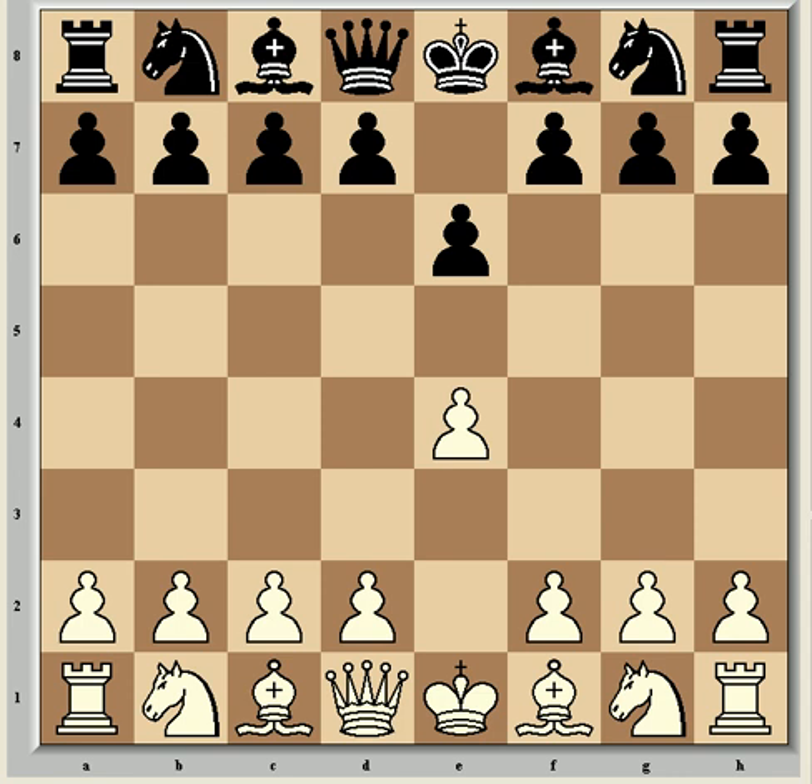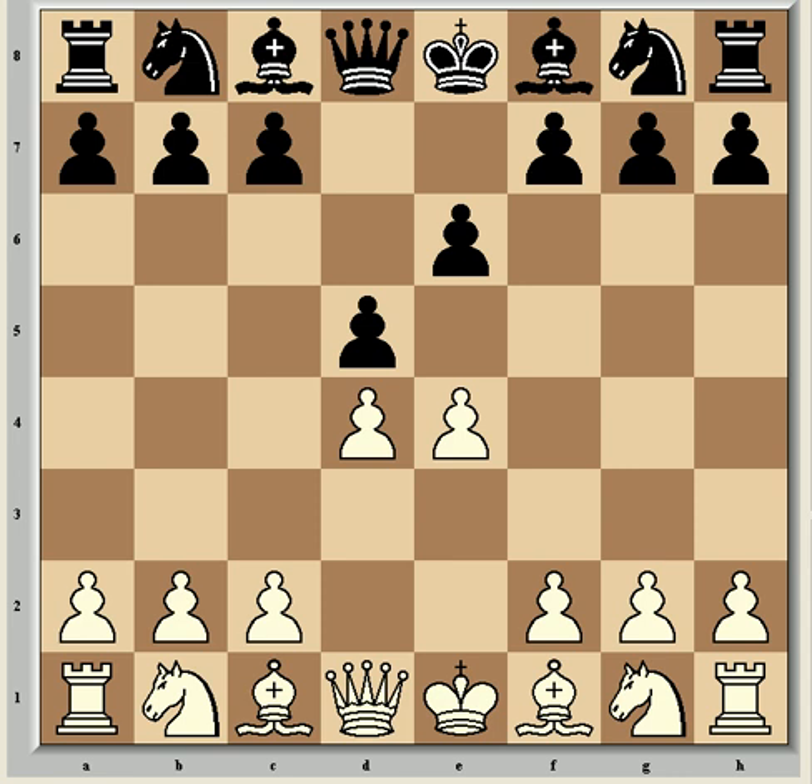Fischer, aged 17 at the time, had become a grandmaster about 18 months previously. He had the white pieces and opened as usual with e4, after which came e6, so the French defence, and in particular after d4, d5, Nc3, and Bb4, the infamous Winawer variation, which gave Fischer trouble throughout his entire chess career. Part of the problem was that he consistently played the same openings, so his opponents knew what to expect, and this gave them some preparation advantage, which is what Darga aimed to make use of in this game.